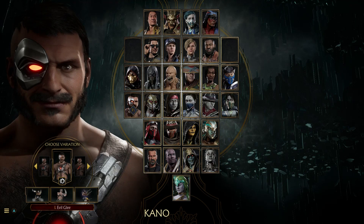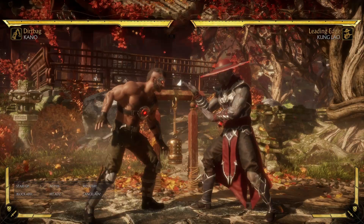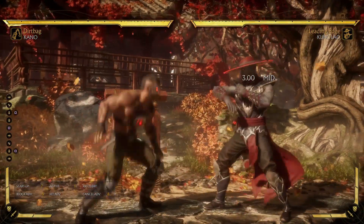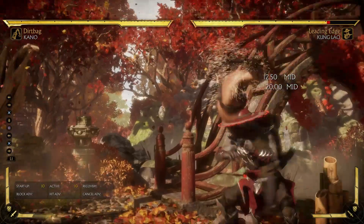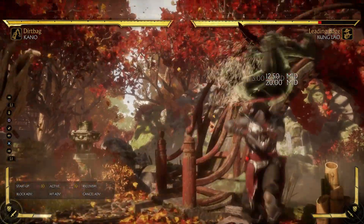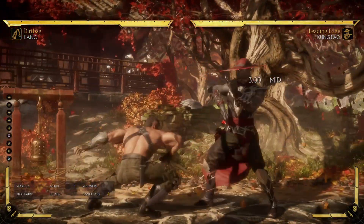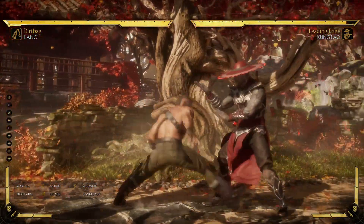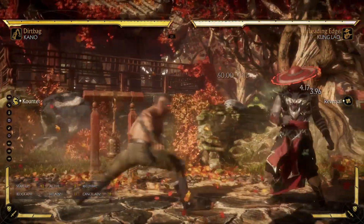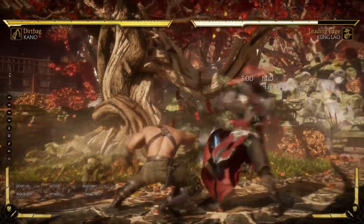What's up guys, this is Kick by Kick. Today I want to talk about Kano's down one into his chemical burn in his Dirtbag variation. One of the most annoying things to deal with in MK games in general is characters that can cancel their pokes into a special move, literally stopping you from being able to counter poke. Counter poking is so important in Mortal Kombat games, and characters that stop you from doing that just have a very good mixup end game.